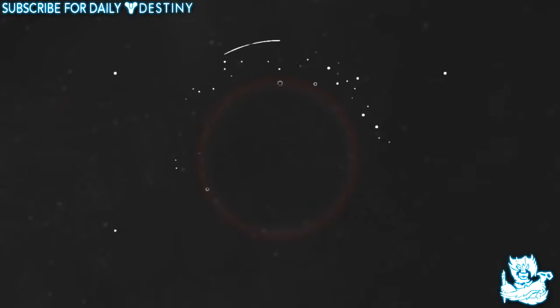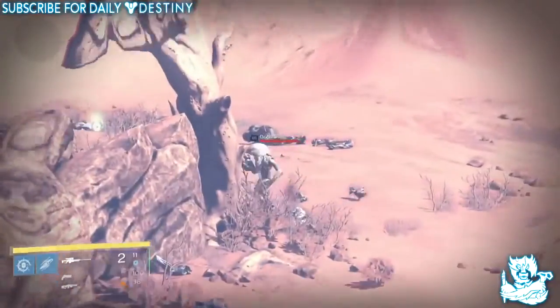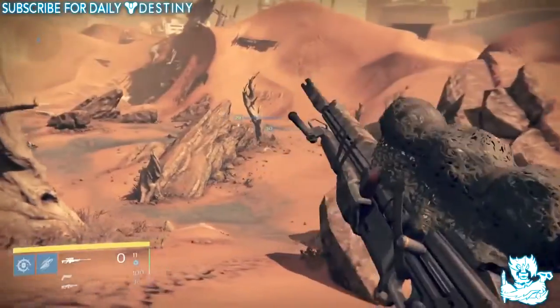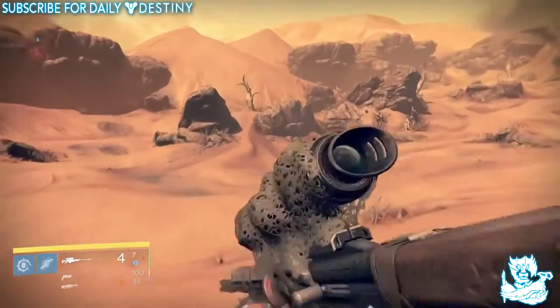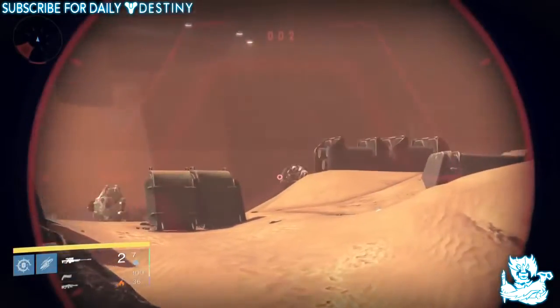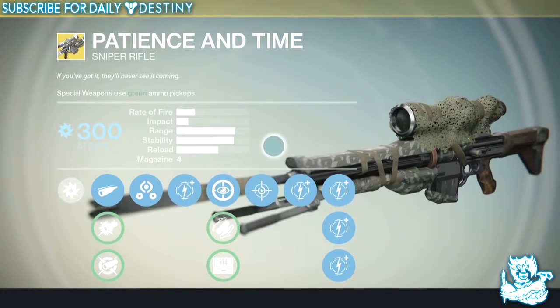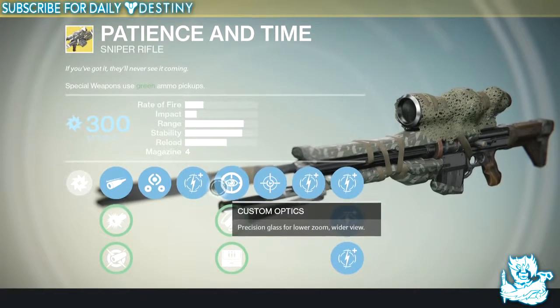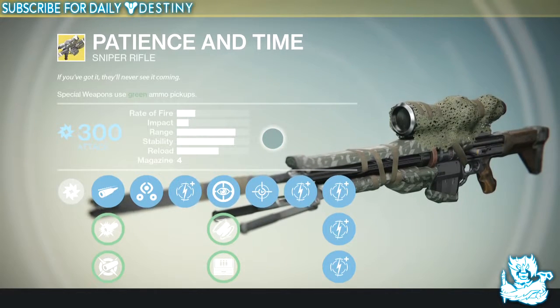In at number 2 is the Patience and Time sniper rifle. I know this will surprise a lot of people — seeing as the Icebreaker is at number 3, many probably thought this would be my number 1. But no — Patience and Time only gets number 2. I prefer it over the Icebreaker because the stability is amazing, and after the 1.1 patch where they gave this weapon a lower zoom scope, it became way, way better. Before that I was using Field Scout; the long zoom was what put me off. Now with the low zoom scope, the stability is amazing, it's powerful, accurate, and the rate of fire and reload are great.